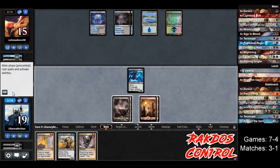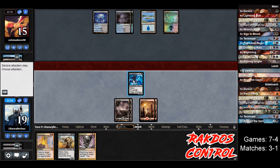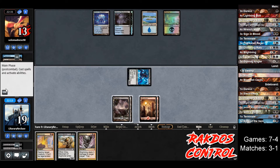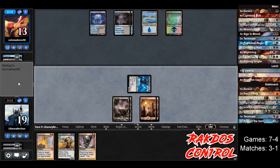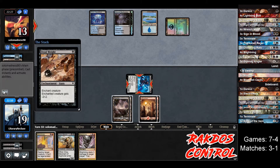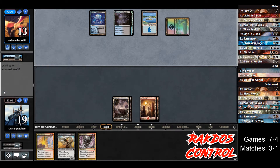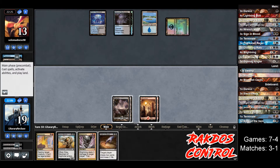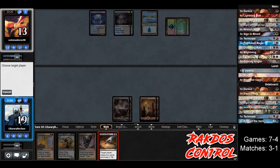We draw a Mountain. Let's just go to combat, attack for two — we'll just press our advantage, deal as much damage as we can while they are floundering. They play something and Deadweight kills the Phyrexian Rager. We draw a Sign in Blood — that's not terrible, let's do that: draw two, lose two.